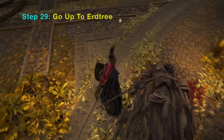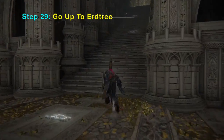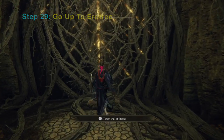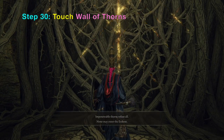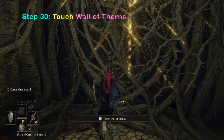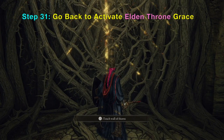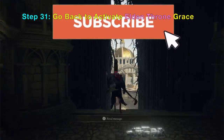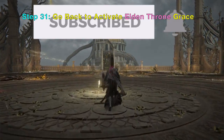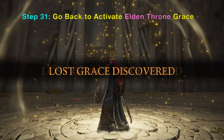The next step is to go upstairs to look at the Erdtree and touch the wall of thorns. It is blocked and you cannot attack through it. Please subscribe to eDepot for these great videos. Then go back down and touch the grace that has been unlocked.